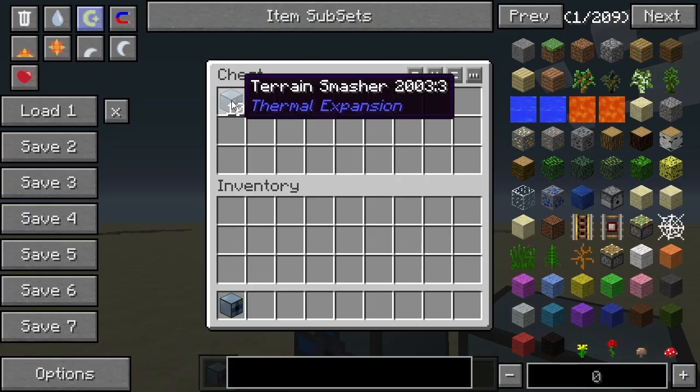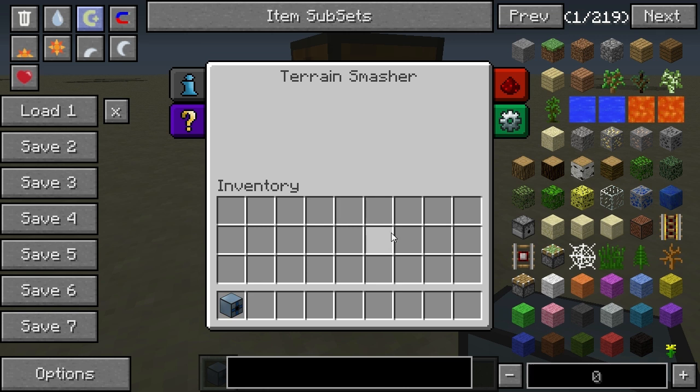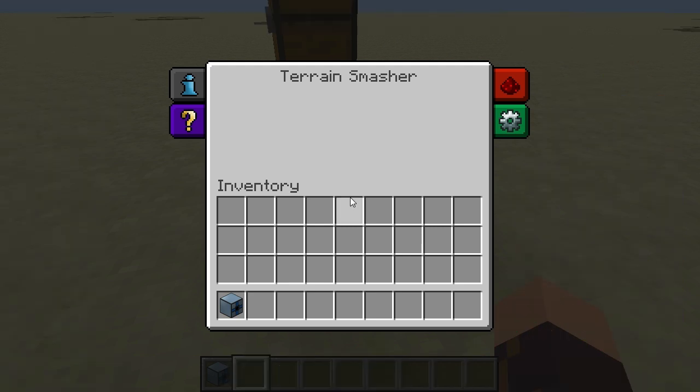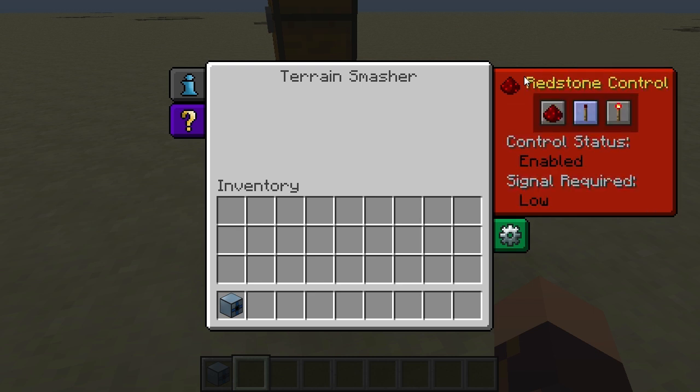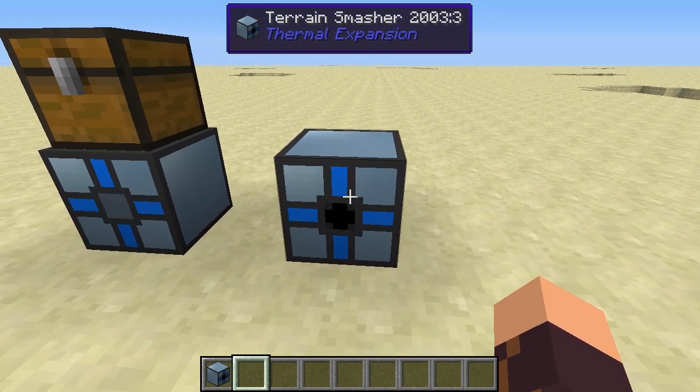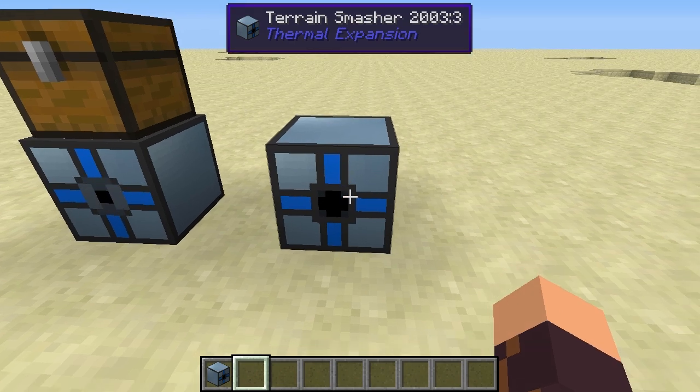That's basically it — it's a fairly simple device. Like any of the Thermal Expansion machines, the Terrain Smasher has redstone control, which is a very convenient way of controlling its operation. The first setting is 'ignored,' meaning it works constantly. The 'low' setting means it works when not receiving a redstone signal. The 'high' setting means it works only when receiving a redstone signal. As you can see, it's not receiving a redstone signal right now and is simply not doing anything.